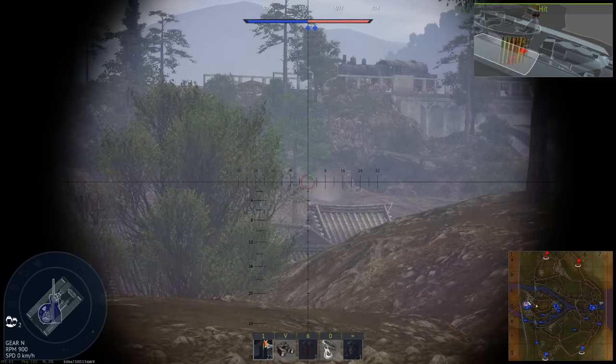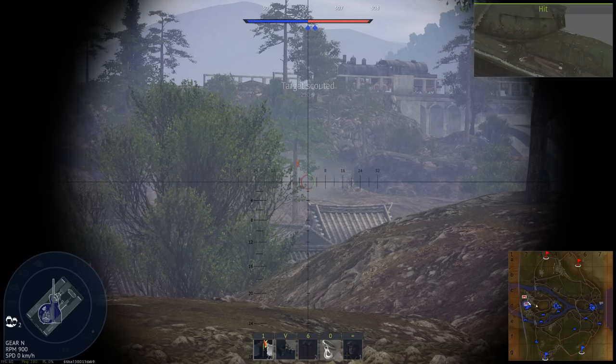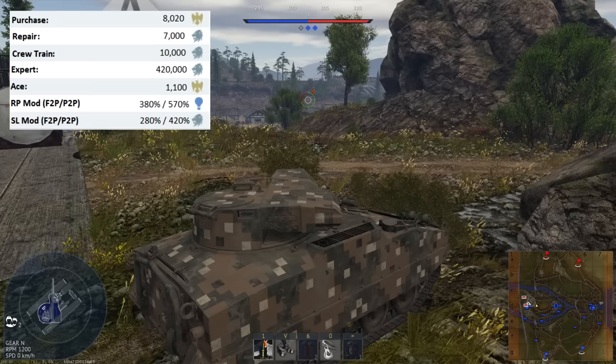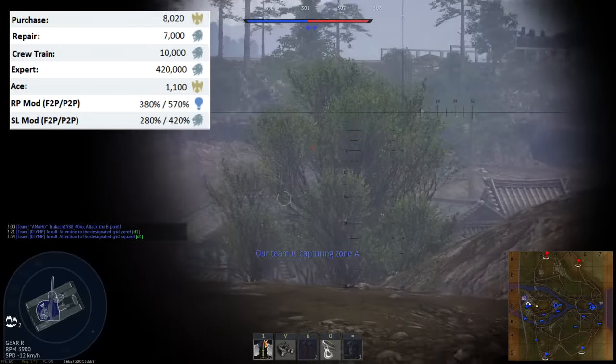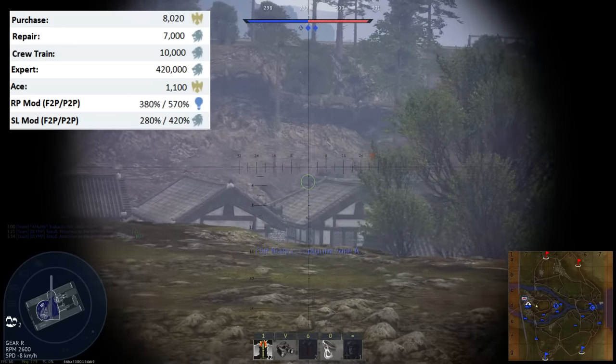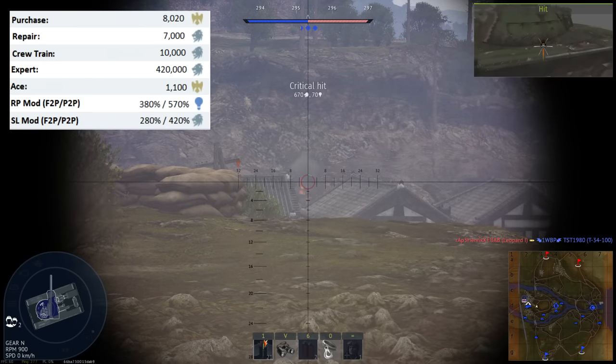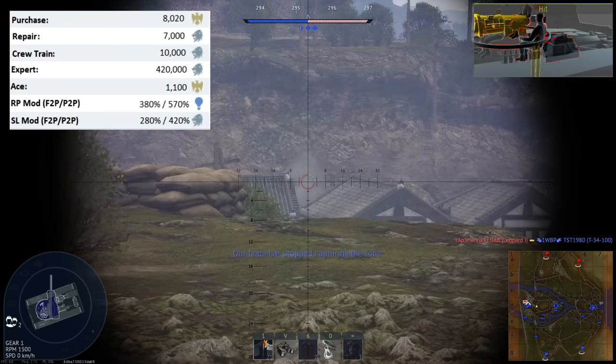To unlock this tank, you'll have to purchase it in the American premium tree for 8,020 Golden Eagles. Being a premium, it naturally has a low crew training cost of 10,000 Silver Lions. To purchase the expert and ace qualifications for the tank, it will cost 420,000 Silver Lions and 1,100 Golden Eagles respectively.